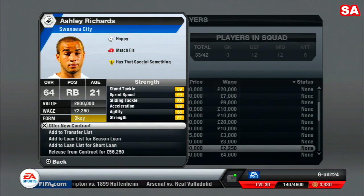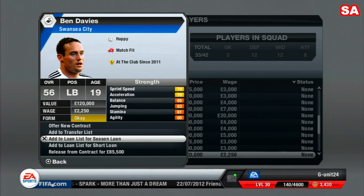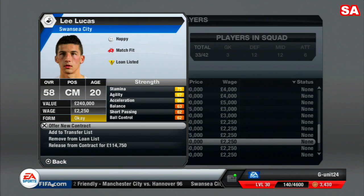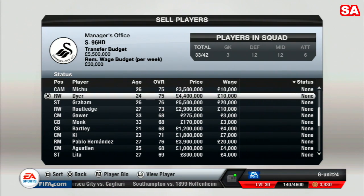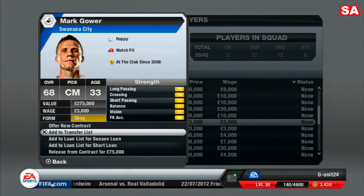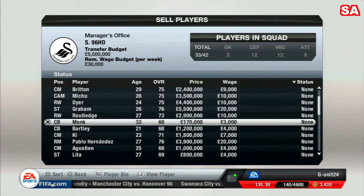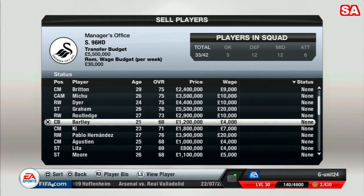We're loaning out Richards because he's 21 and I want him playing regularly. We're also loaning out Davis. The squad is quite large and I don't want players sitting around, so I'm sending them out on loan. I'll be selling Gower as well — he's 33, not a great overall, and nobody would take him on loan. I'm also selling center back Monk, who is 33 and only rated 68.